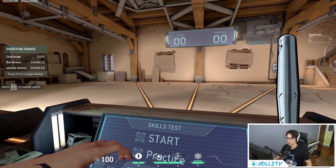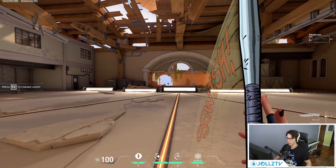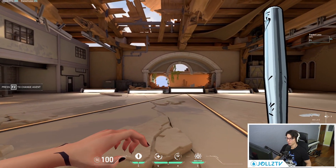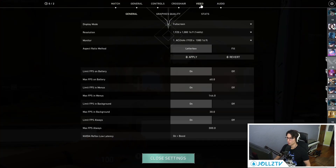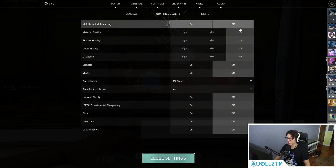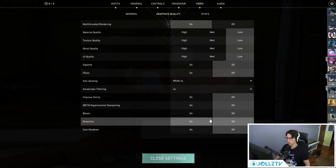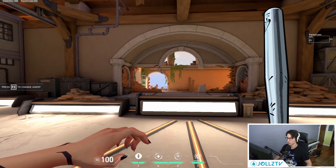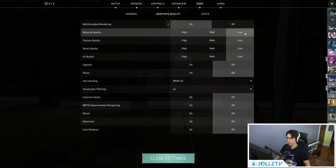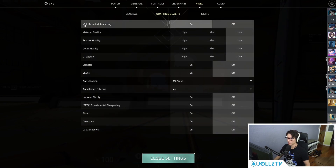We're going to start off with settings. People who are in iron or bronze usually don't have the best PCs, so to get an edge over other players you want optimal settings. For graphics quality, I run low, low, low, low, low, off, off, then 4x, 4x, and everything else off. The only thing you want to keep on is multi-threaded rendering. There's also a Windows optimization video linked in the description that I use — it gives you a bit of an edge as well.